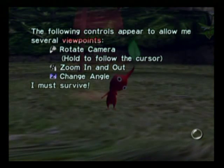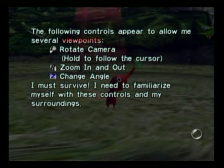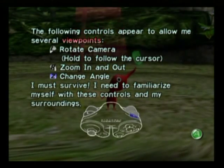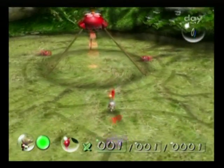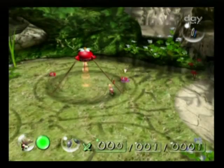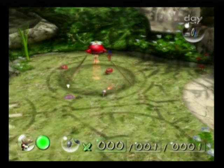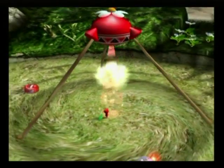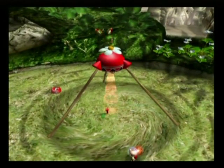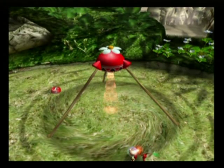The following controls will allow me several viewpoints: L, R, and Z. I must survive — I need to familiarize myself with these controls and my surroundings. So that's how the camera works. Let's go and get that, because we need to start amassing an army. There we go — the little pellets get absorbed into the onion, and two more seeds come out. It's reproducing.